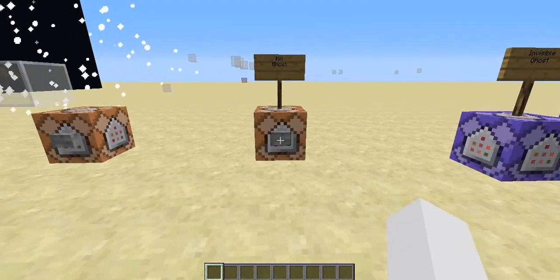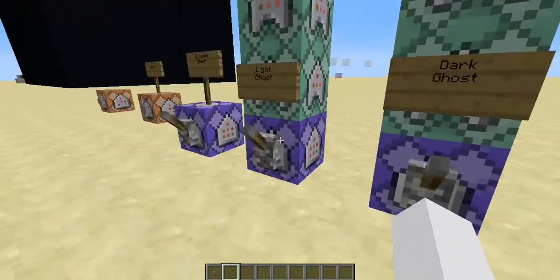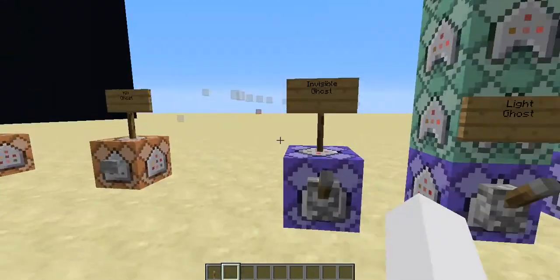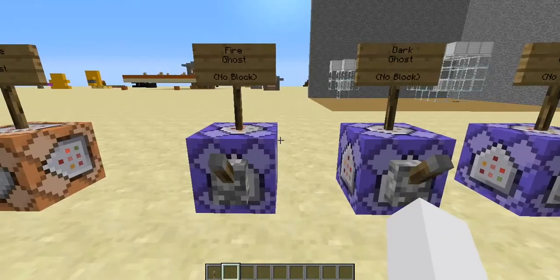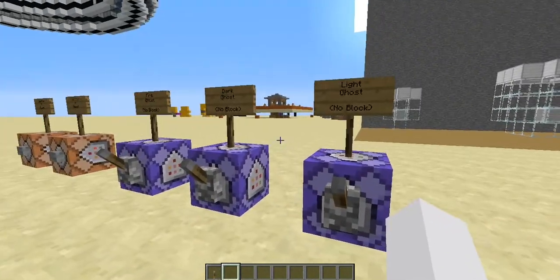Now I'm going to show you all the commands and how this is working. With these commands I have a few different things. I can make them invisible, which I suggest. I have the light ghost, adult ghost, fire ghost. I have all these special ones, which are the same as this, just without the block.